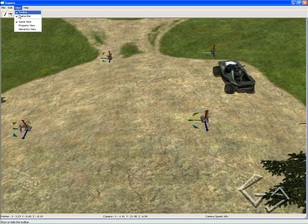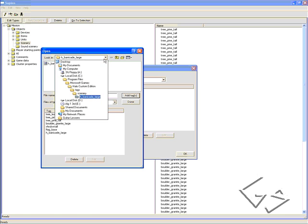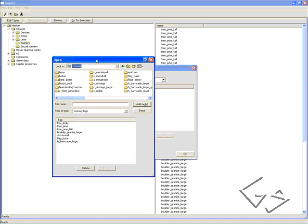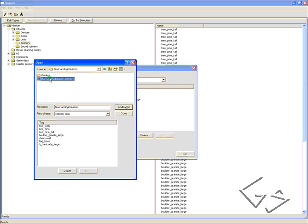First, before we add those, we're going to add one more thing. Go to Hierarchy View, then click Scenery, click Edit Types, Add, go to your Scenery. We're going to add our lightning beacons, which is just to show which base is the red base and which is the blue base — to add a little more detail to our map and make it easier to keep track of which side is which. So look at that blue lightning beacon for the blue base, and go to find the lightning beacon, which is really a red lightning beacon. Add that, click Done, OK.